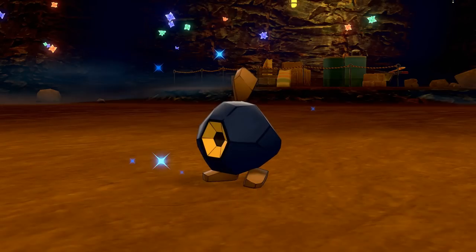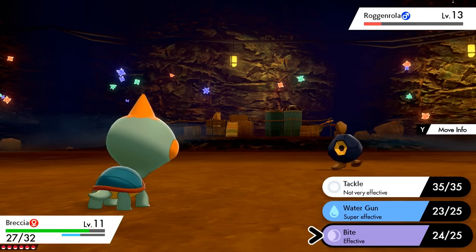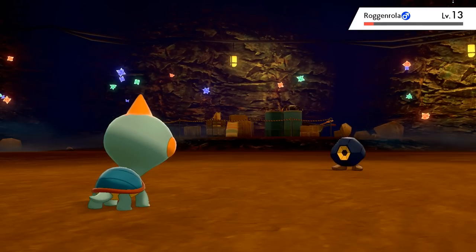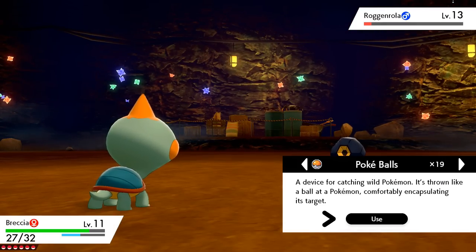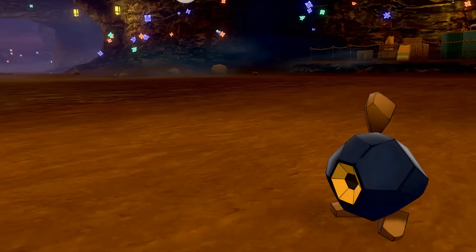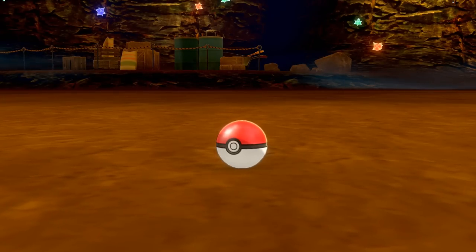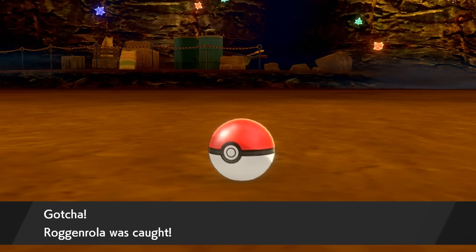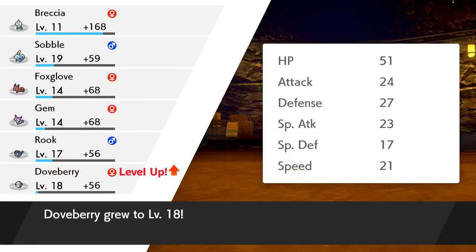Now it's going to use Harden, so I think we can use one more Bite to get it. I could see these two actually becoming friends — maybe it has hard-to-reach itchy spots that Brekka could chew on. Stealth Rock — I wonder what that is. Let's try to catch this guy. Yes! We got it! Roggenrola — what am I going to name you? Something like Crystal, Shard, or Edge — something to do with hard, sharp edges.